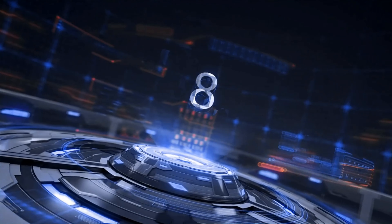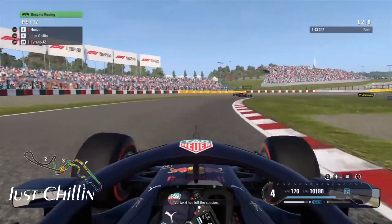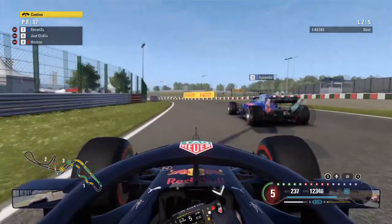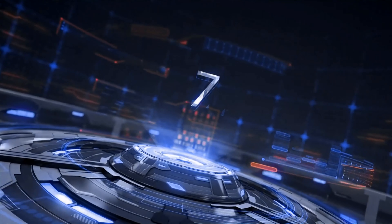And at P8 we have Just Chilling. He comes through the S's here at Suzuka and he's got two opponents up ahead. He decides to go through the inside, sees the opportunity, gets by one. The other guy gets a little bit of a fright, opens the gap again, and he gets by a second. Nice little manoeuvre there.